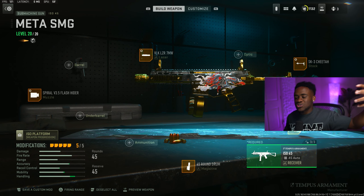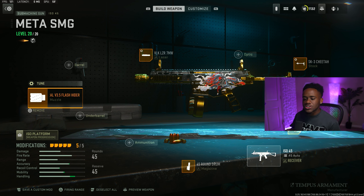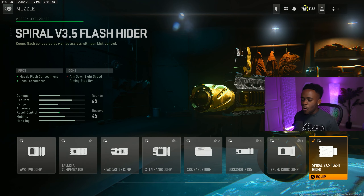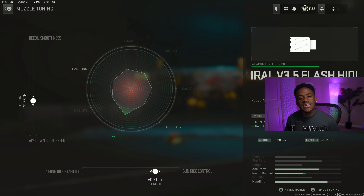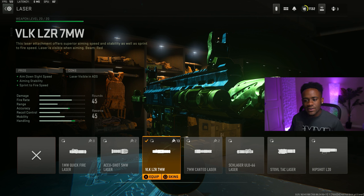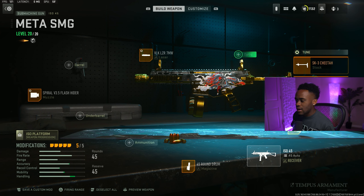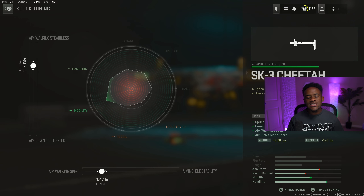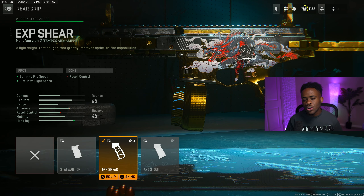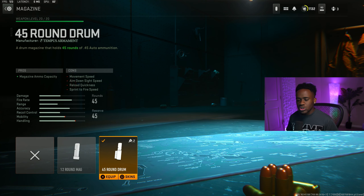I had to add this one on the list because it is also a very, very good SMG — the ISO 45. Even though the ISO 9mm is better, we're gonna still put it on the list because it is still viable, especially in Warzone 2. Going over the class setup — first attachment, which is for the muzzle, we are rocking the Spiral V3.5 Flash Hider. For the tuners, I'll put the aim down sight speed to a negative 0.26 and gun kick control to 0.21. Second attachment is for your laser — I'll rock the VLK LZR 7W laser, which gives you straight ADS speed, aim stability, and sprint to fire speed. Max out the sprint to fire speed and also max out the aim down sight speed. Third attachment, which is for your stock, we are rocking the SK-3 Cheetah, which gives you straight mobility. For the tuners, aim walk status at 2.06 and aim walk speed is at a negative 1.47. Fourth attachment, which is for your rear grip, I'll rock the EXP Shear, which gives you sprint to fire speed and aim down sight speed. For the tuners, max out recoil steadiness and also max out the sprint to fire speed. And for your magazine, we are rocking the 45-round drum.